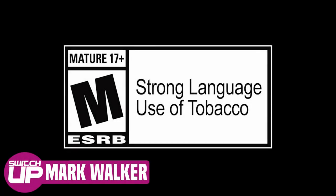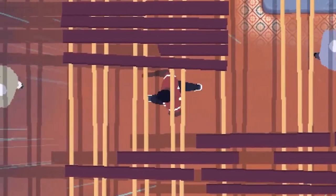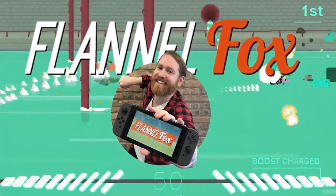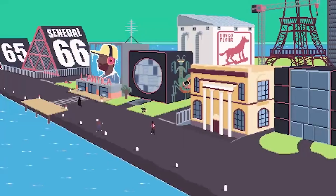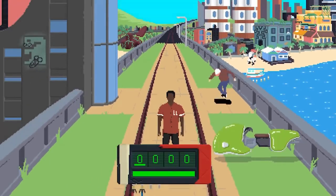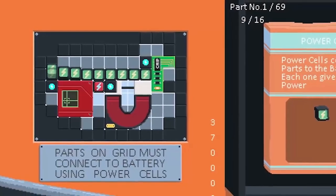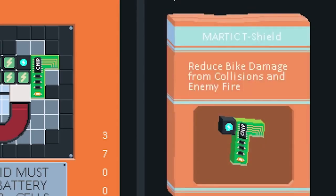Hi guys and welcome back to Switch Up. Today we have a little bit of a treat for you. One of my favourite Switch channels to watch is a channel known as Flannel Fox. If you've not seen it, Tim is a great reviewer and today he brings you his review of Desert Child. If you head on over to his channel — the link's in the description — you can watch my review over there. Please give him some love, welcome him to the Switch Up family, and as always, enjoy.